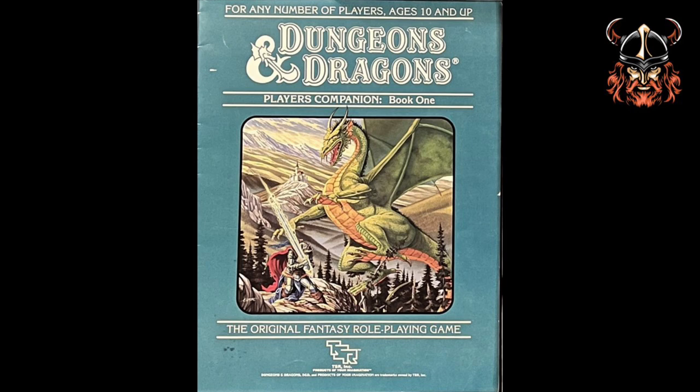The Player's Companion details progression from levels 15 to 25 for each of the human classes and offers further development for demihumans in the form of attack ranks, as well as expanded equipment lists and rules for wrestling. However, the bulk of information in this book concerns options available from name level, which is reached at 9th level. If you don't know what name level is, I cover it in my expert rules video, available from the link on the screen or in the description.